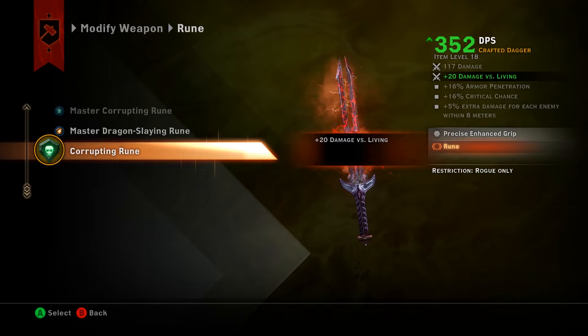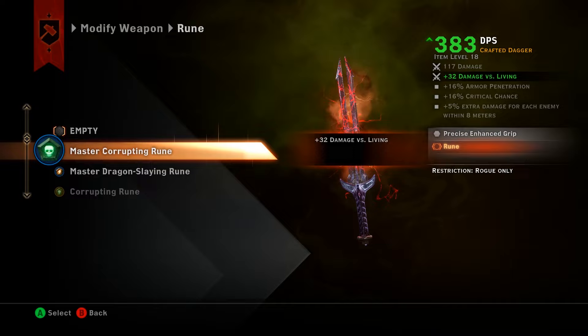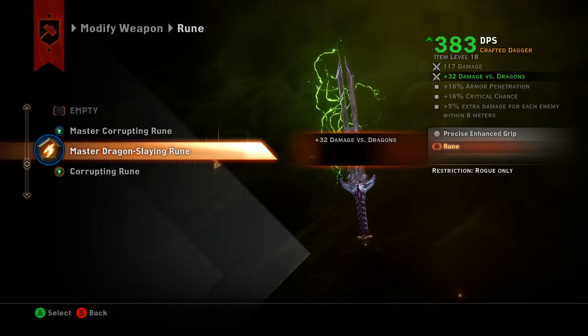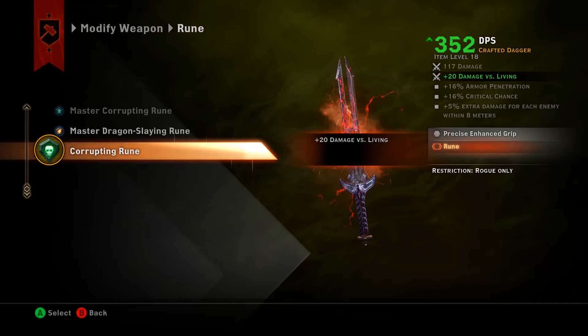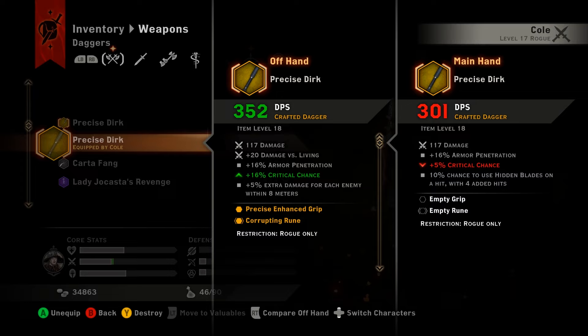Now for the rune — an important note: when you place a rune into a rune slot it cannot be removed. The only way to change it is to overwrite it with another rune, which will erase the previous one completely. So if you have a Master Corrupting Rune and want a Dragon Slaying Rune, you can place the new one and the old one is gone. For now I'm going ahead and adding the Corrupting Rune. With the Precise Enhanced Grip and Corrupting Rune, this dagger is far superior to the same dagger without upgrades — that's the power of grips, hafts, and runes.